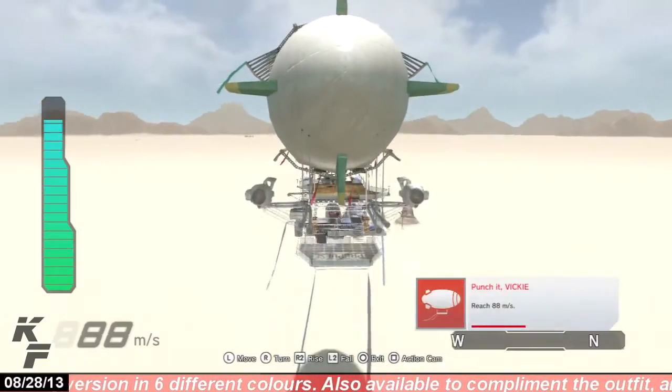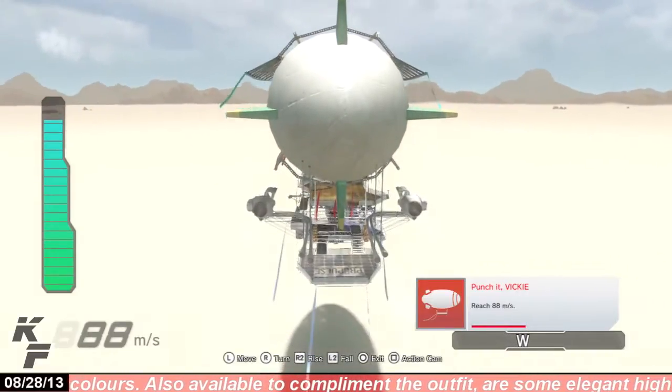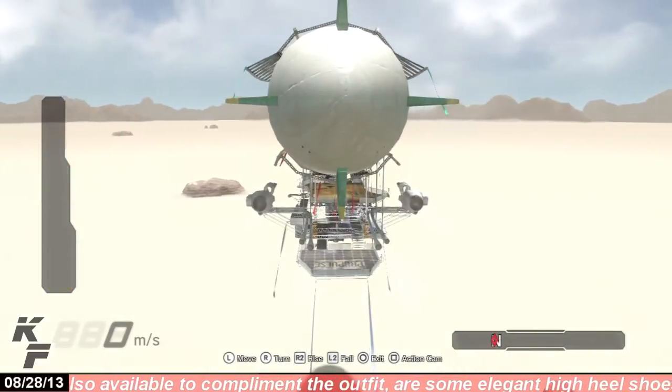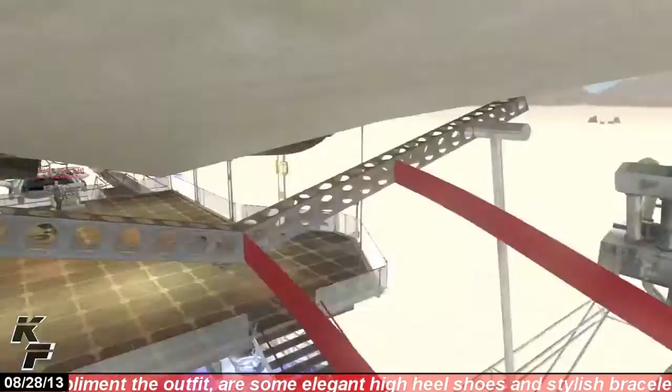There are rewards to be won within the space, but you have to play quite an interesting minigame to acquire these. First, you'll have to pilot the blimp to where the red diamond is at on your compass.